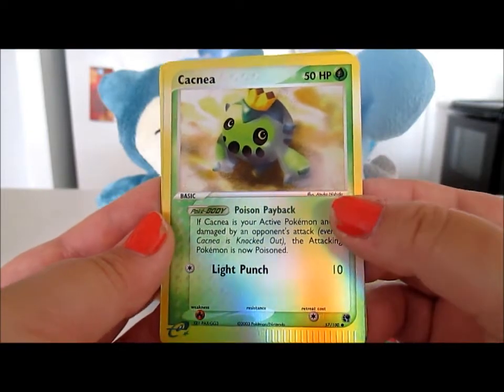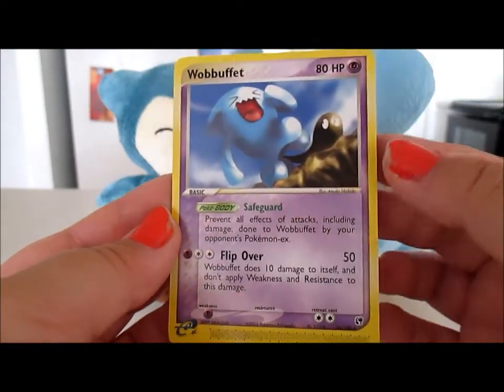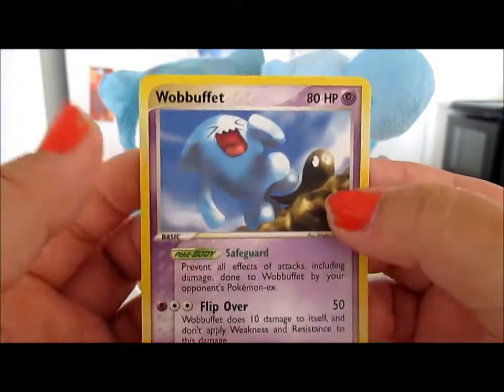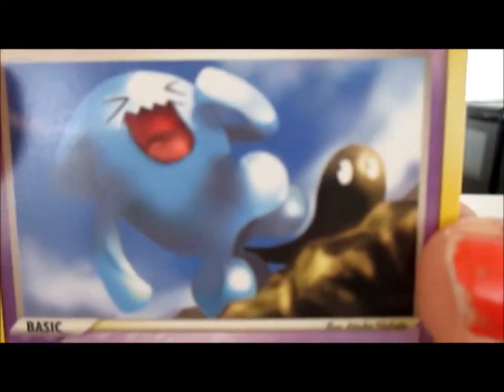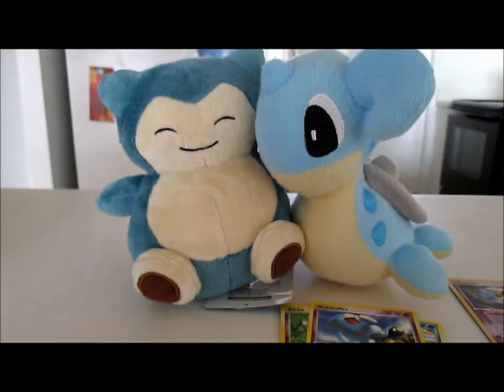We got a Cacnea reverse which is just a common but super cute, and our rare is a Wailmer — that's awesome, look at those tails! Really nice pack to start off with. I guess these aren't weighed — another Zangoose here — but I just don't feel like people really do that in real life.